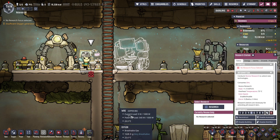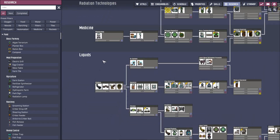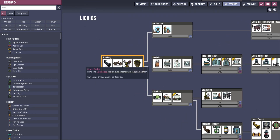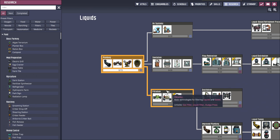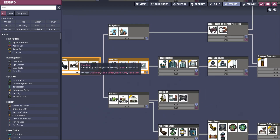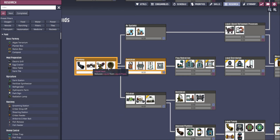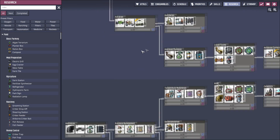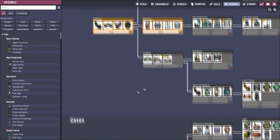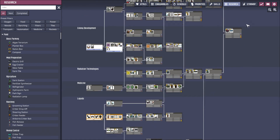While we wait for the supercomputer to be built, we could research some lower-end stuff. I want to research liquids and sanitation - we could do with toilets, a sink, and showers. We're going to go plumbing first, then sanitation, so we can unlock the lavatory and liquid pumps to pump liquids around. There's loads of stuff here - it's very overwhelming but really fun and cool.